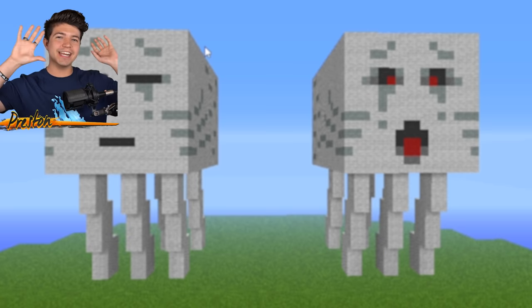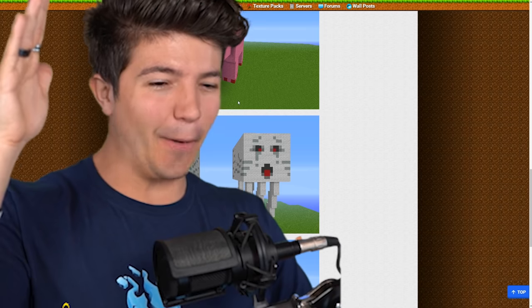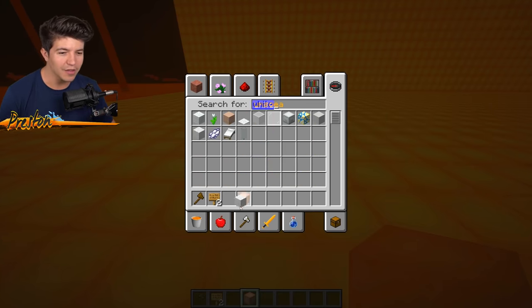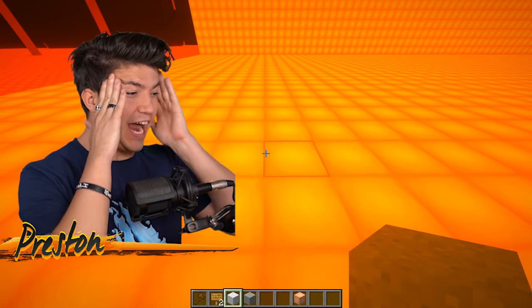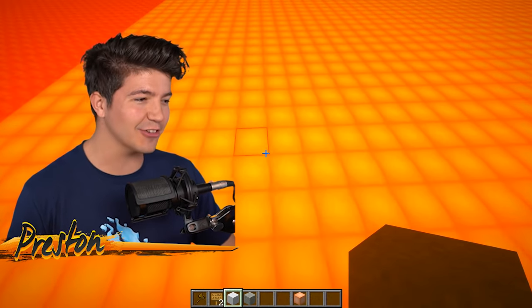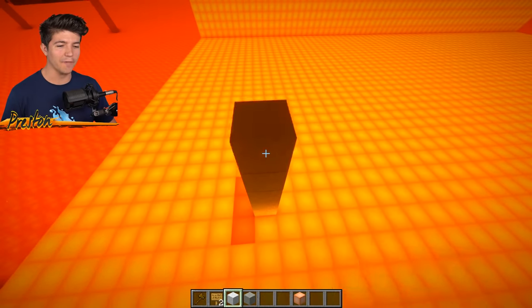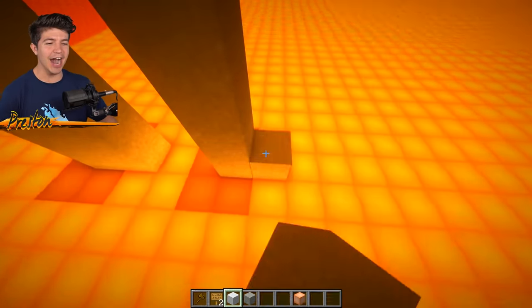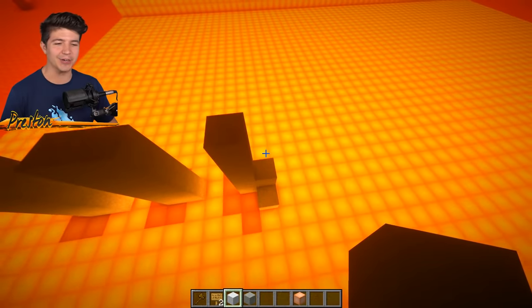I'm going to try to replicate this. I think having a twin ghast house would be so cool in the nether - it's just gonna be very difficult to build, so bear with me. The first thing we need is some white wool. Let us get some of that gray concrete powder. I'm just guessing at this point - I've got no idea how wide these ghast heads are exactly. This might not be the smartest thing I've ever tried to do inside of Minecraft, but dadgummit, I'm gonna try to make it work.